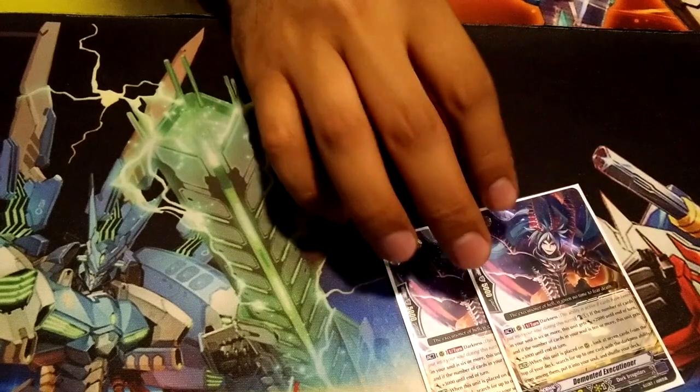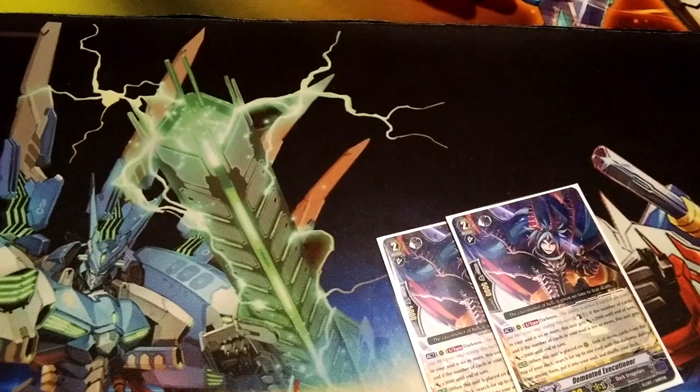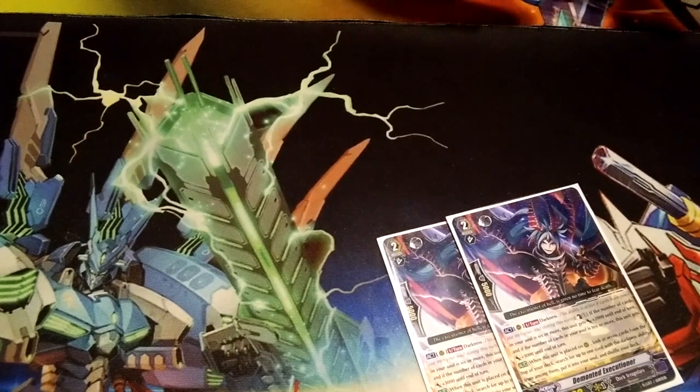And we have two copies of Demonted Executioner, because it's still a very good card on place. To the Rearguard Circle, you look at the top seven cards for a Darkness card and put it right into your soul. Then for Counter Blast 1 Darkness, it does get some extra power, but you really use it for the searching effect.